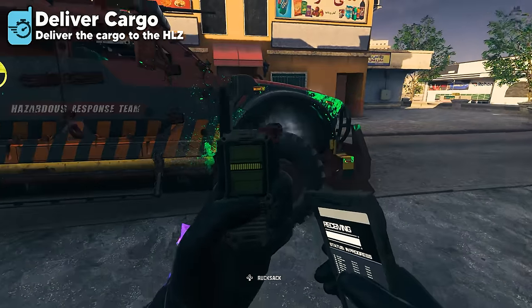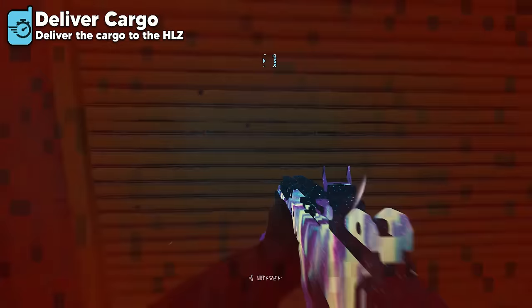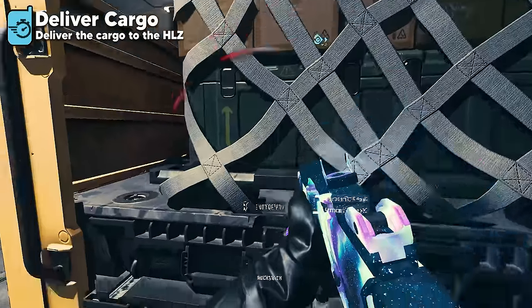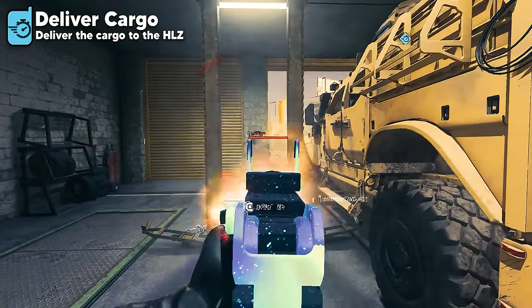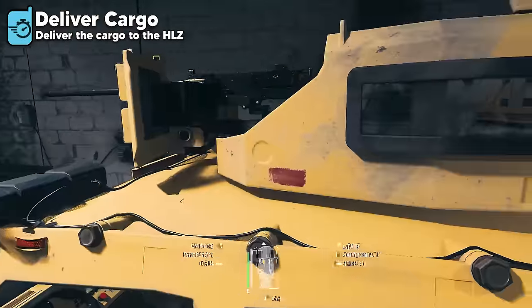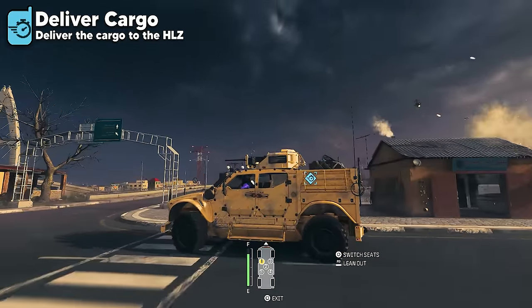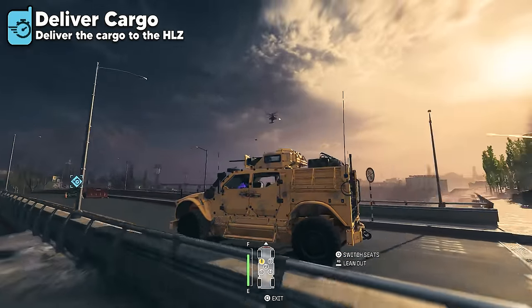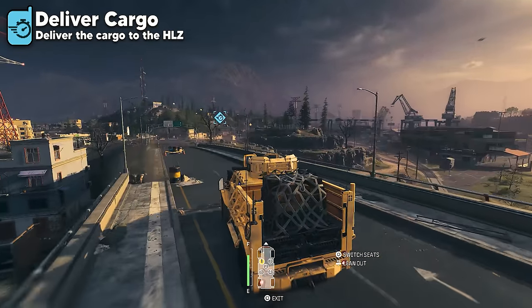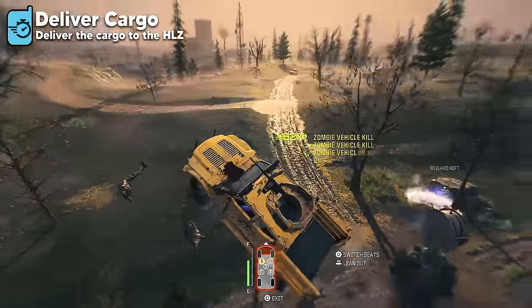Delivering the Cargo is the easiest contract to complete in the least amount of time. Near where you pick up the contract there's always a gas station with an armored vehicle. You'll have to drive that armored truck to the helicopter landing zone, dealing with some zombies and mercenaries to get the truck, open the garage door, and drive to the objective. Once in the truck, an attack helicopter will try to destroy you, and you should avoid hitting zombies on the way to prevent damage. All you have to do is drive the truck through the HLZ.